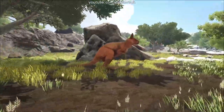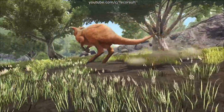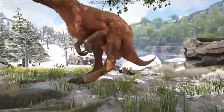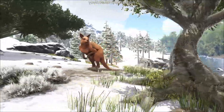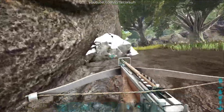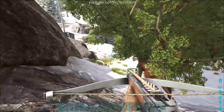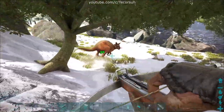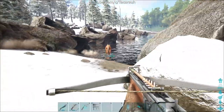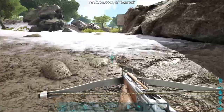There are a couple of big problems with the Procoptodon. The biggest is how rarely they spawn and how sparse their spawn locations are, leading to only a couple being spawned on the entirety of the map. The other problem is that Procoptadons run away from survivors once they're damaged, making them particularly hard to tame because they can only be immobilized by chain bolas or large bear traps, both of which are hard to set up for an opponent that's quick to run away.